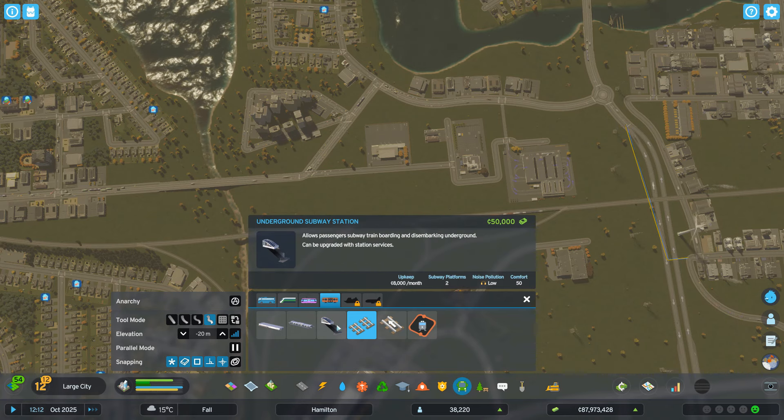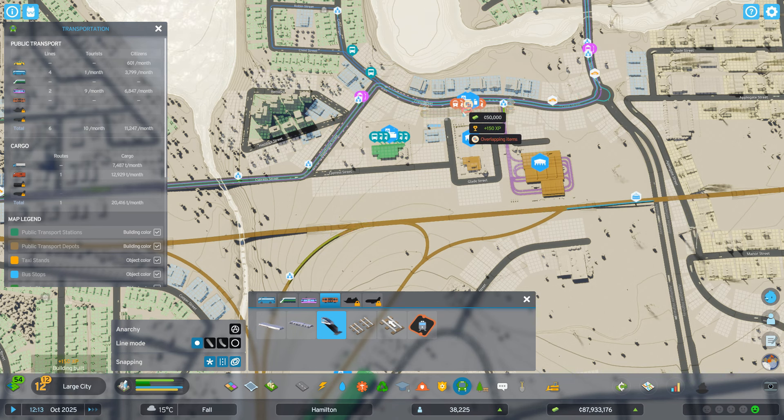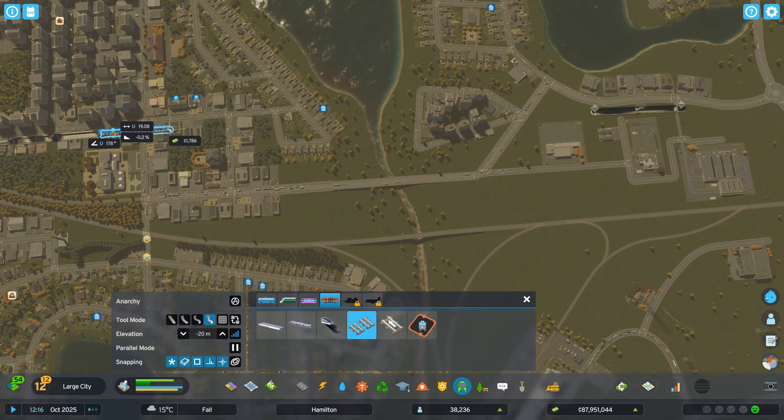I was thinking about putting this here but it's a bit far from this area, so why don't we put it here. Now I'm thinking — should we stay underground or should we go overground here? Let's see what Cities Skylines offers us. Let's keep the angle and follow that road.